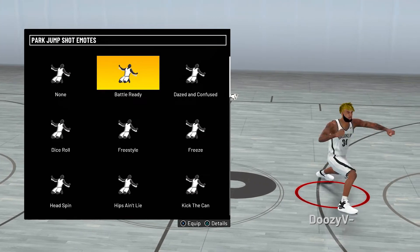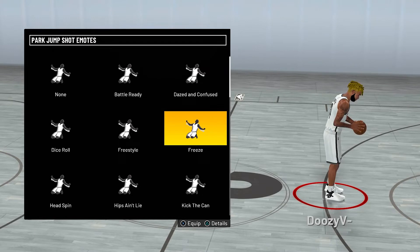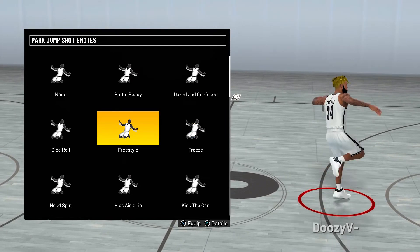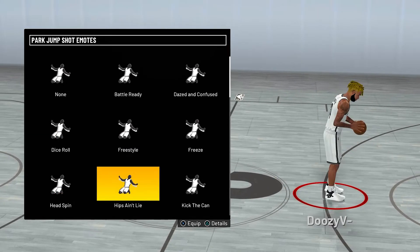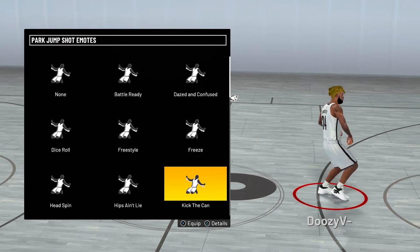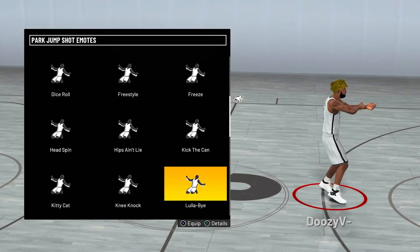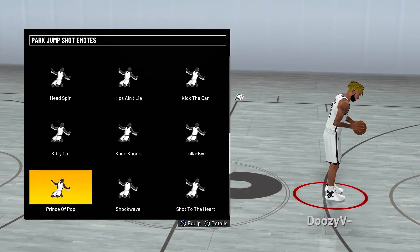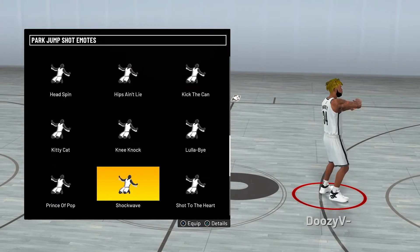There's some from Season One and there's new ones from Season Two — you already had that. We've got Dazed and Confused, Freeze, Dice Roll, Headspin. There are some good ones and some which no one's going to use. But there are some good ones like Kick the Can. Lullaby is my favorite one — that one's sick. We've got Knee Knock, Kitty Cat, and there's a lot of these as well. Prince of Pop, Shockwave — you get what I'm saying.